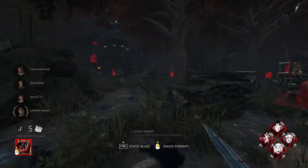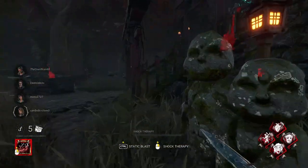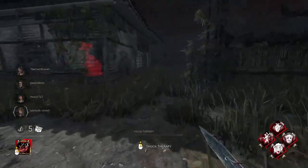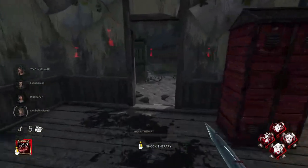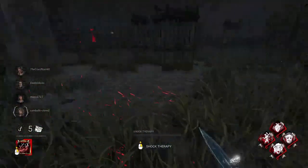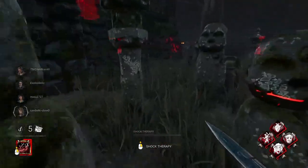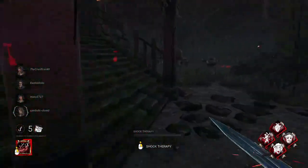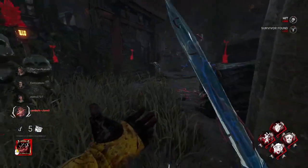We're doing the anti-heal Doctor build today. This is going to cause people to hate healing. We're using anti-heal Doctor to build a bigger terror radius — Nerving Presence, Cholerphobia, and the Gift of Pain. It'll take a long time to heal, they'll have hemorrhage, and if they're in the terror radius, they'll catch it faster and possibly fail the skill check.